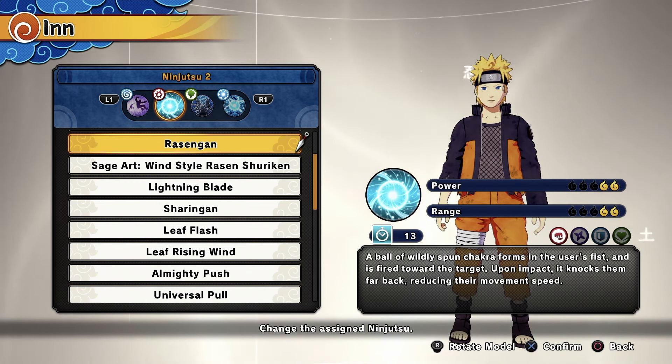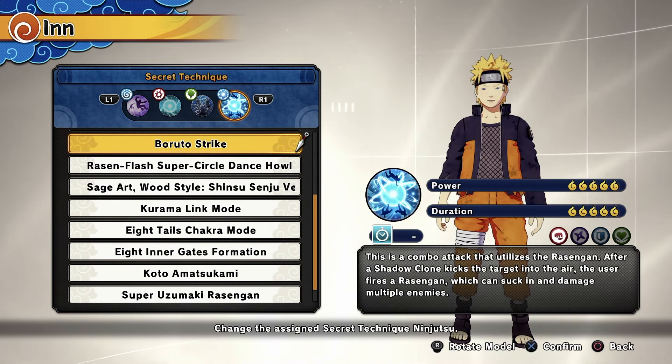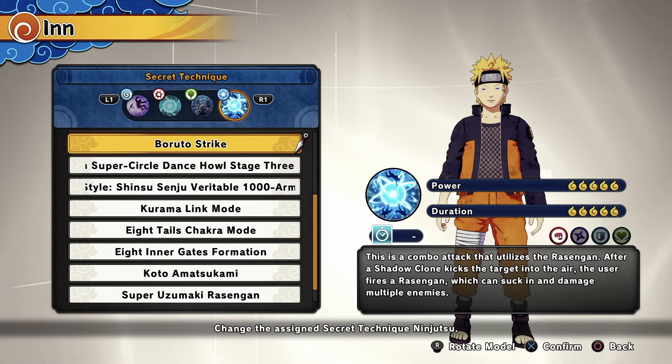For my first ninja jutsu I'll be using Universe Pull from Pain, which is free, and the Rasengan from Naruto, which is also free. Then we have the Magnet Style Rasengan. For my support I'll be using Multi-Shadow Clone Jutsu from the Naruto Last Battle DLC or the Boruto Karma DLC. I'll be using Boruto Strike from the Boruto DLC — that's free — which will kick your enemies in the air and smack them with a Rasengan for really good damage.